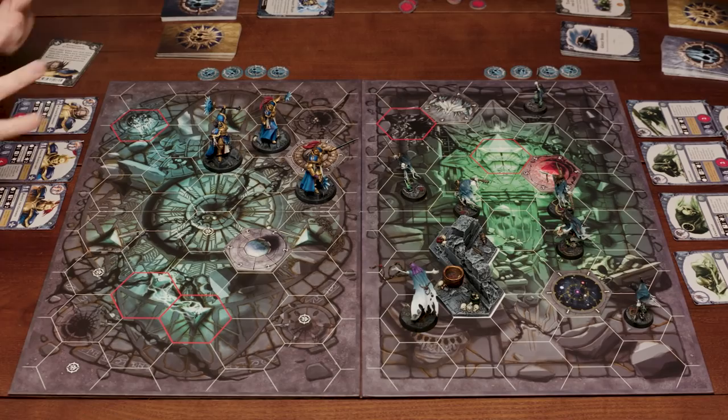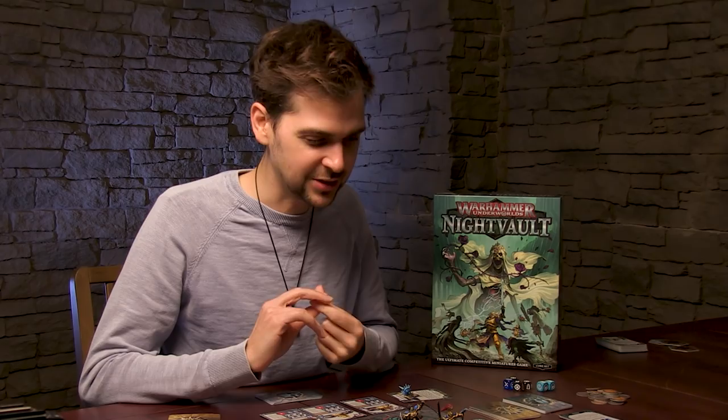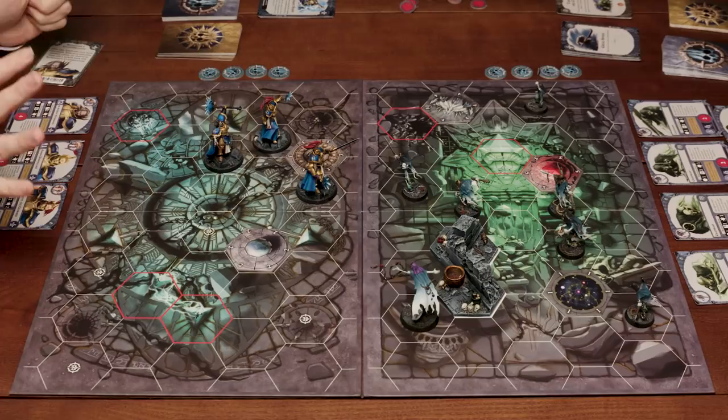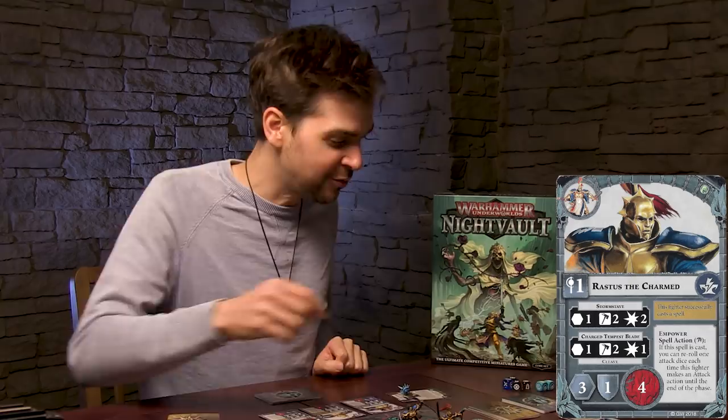So I get to pick who gets the first action, and I would like to take the first action. What I'm going to do is cast a spell with this guy here — he's on my front line. His name is Rastus the Charmed and he has a spell action, which is a new thing. He's got power of one, so I roll one spell dice. I'm looking for a lightning bolt or a crit. I get a crit! So his spell goes off: you can re-roll one attack dice each time this fighter makes an attack action to the end of the turn. That's my first action — he is now inspired.